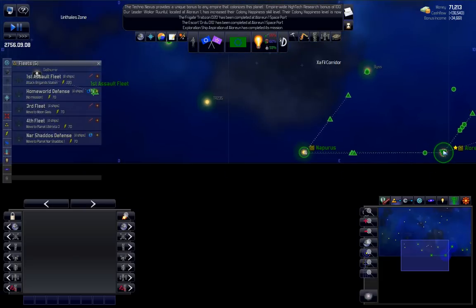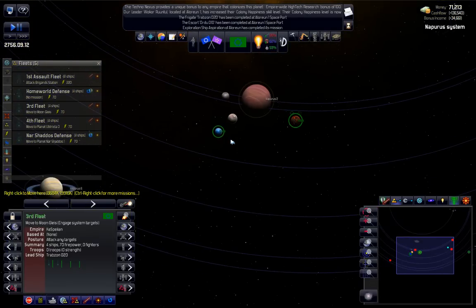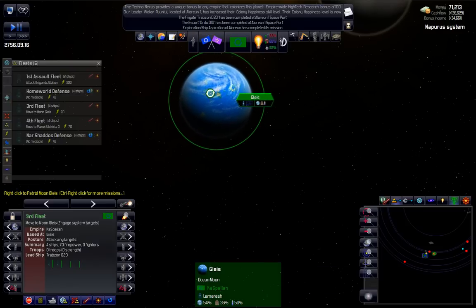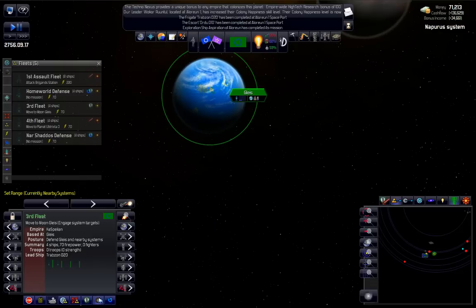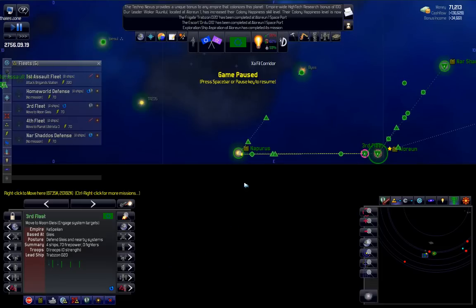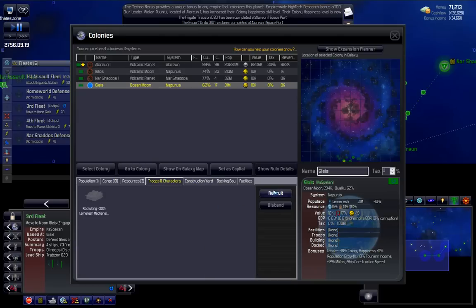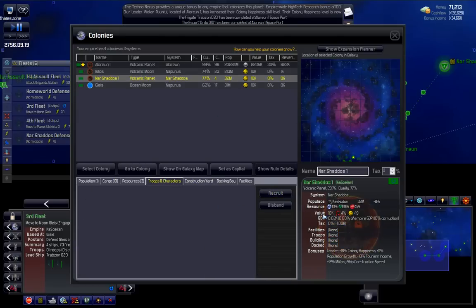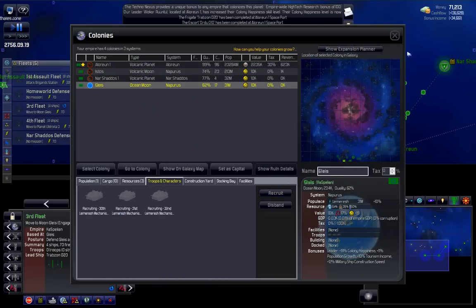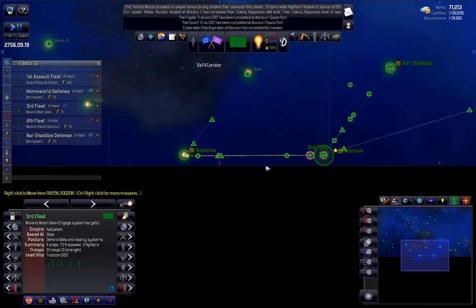Fourth fleet, or third fleet - if we come in here we do the same thing again: defend nearby systems and automate. One thing I should do is get some troops on there - actually, we should get troops on all these, even if it's just a couple - or three. Carry on.